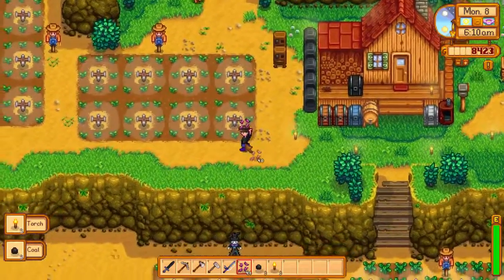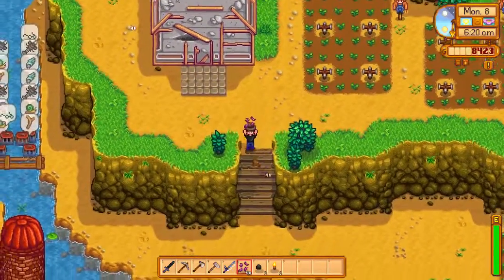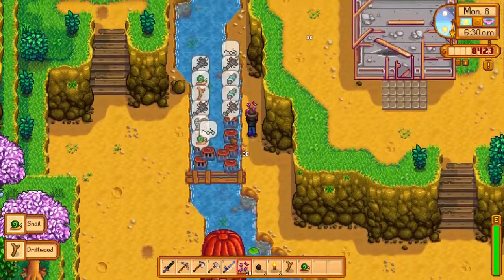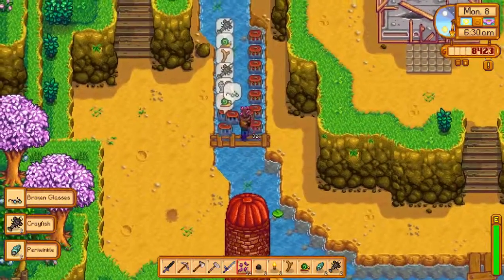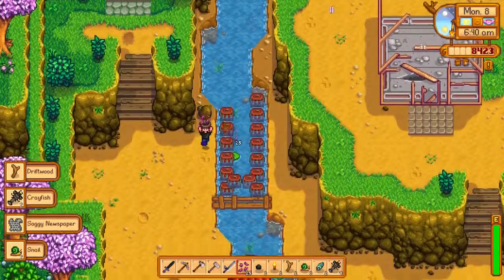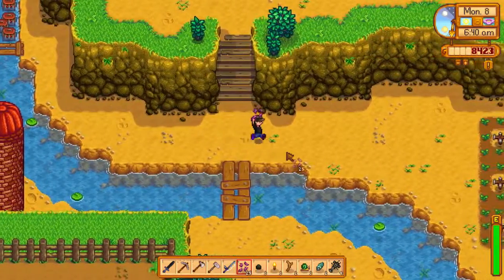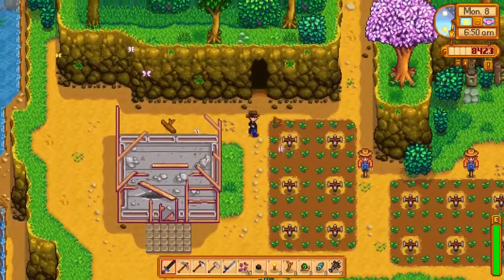I think I'm going to put one parsnip in to process. Let me do my daily drill, grab the other stuff. I'm probably not going to be able to get the kitchen today — I think I'll have to spend another day fishing if I really want to do that. Or I can speed it up by mining if I want, because I have to get to level 10 at some point to start getting some good stuff.